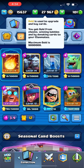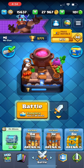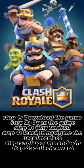At the top of the screen is all your currency — on the top left is your level with your experience, in the middle is your coins, and on the right is your gems. In conclusion: step one is download the game, step two is open the game, step three is play the tutorial, step four is learn to navigate the user interface, step five is play the game and win, and step six is collect the rewards.